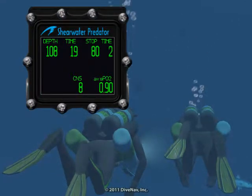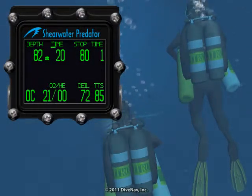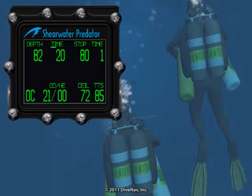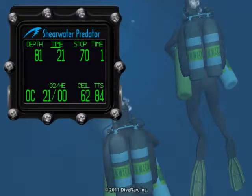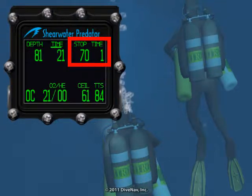Let's now continue to our deco stop, stopping a few feet below the stop and decompressing for the stop time indicated. Once the stop is completed, the Predator will show the stop depth and time for the next decompression stop.